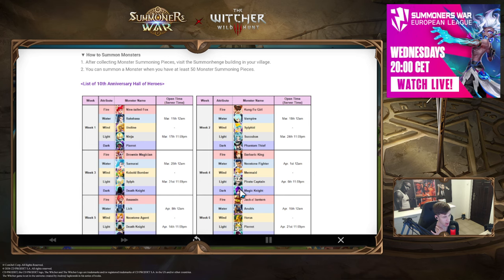Week four is pretty weak — the LD options are both pretty weak. If you're missing one, always prioritize LD. But if you have to choose between the two, it's tough. You have to think about which has more chance of getting buffed and being better after a buff. The Magic Knight doesn't look great with its 94 base speed, so Pirate Captain is probably the better choice.